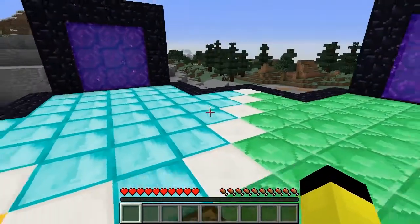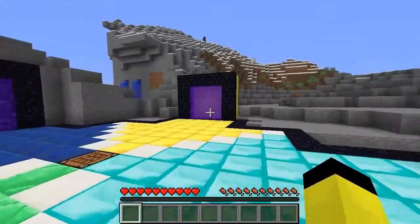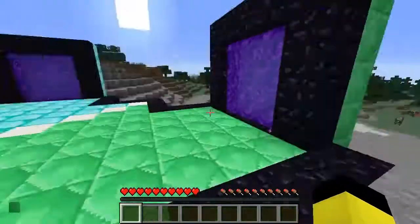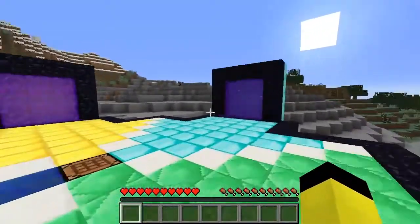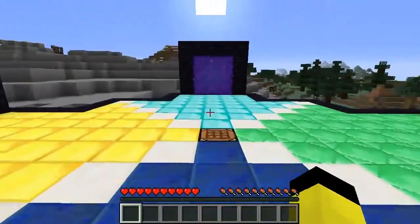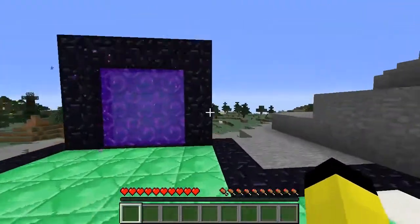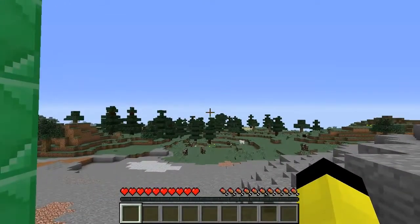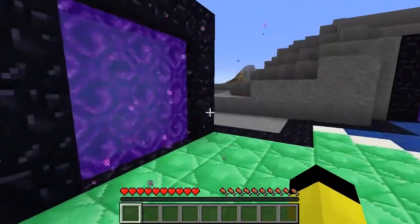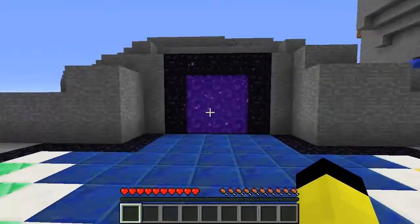G'day guys, Morsi here. Welcome to another video. In today's video we're going to be looking at the auto portal network system — I've got a demonstration and then a tutorial on how to build it. This design is inspired by Etho from Etho's Lab and his work in nether portals, and it's a continuation on an older video I made on the same topic. What we've got here is a junction with four different directions we can travel in, each with about 2,000 block range — expandable to 5,000, 10,000 or more.